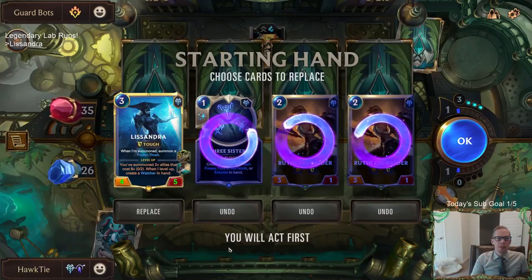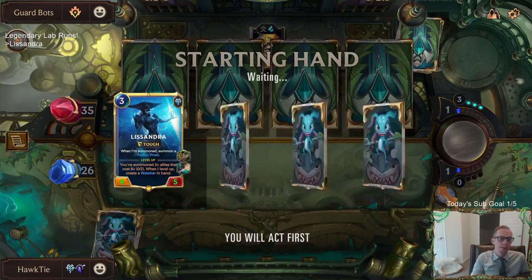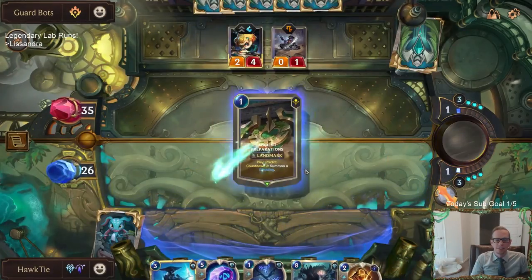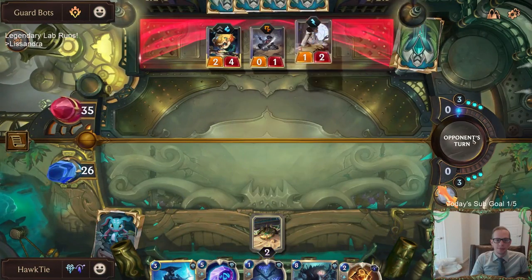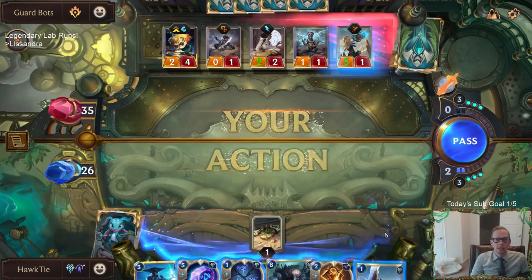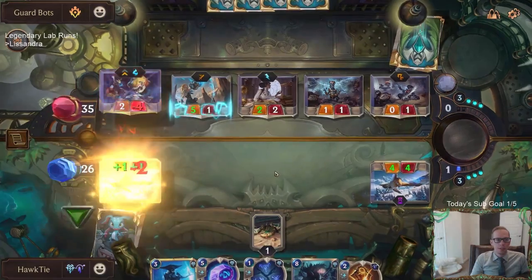Ruthless Raider is awesome but I just want Omenhawks. Should I keep a Ruthless Raider? We could draw a lot worse, but we can send it back — I got faith we'll find an Omenhawk. Actually round two we can Catalyst. Down to 18 life but Hymer is out of here. That's a big Ruthless Raider.